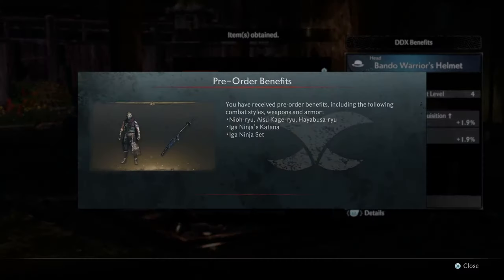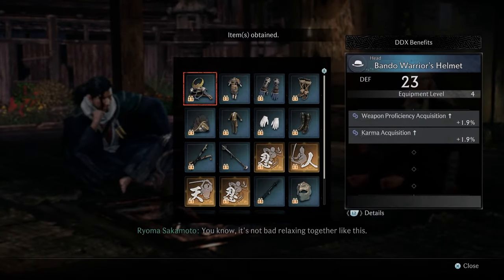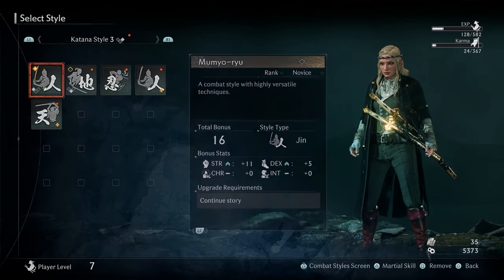Once you get there, you'll get a message showing your pre-order bonus items. When you hit close, you'll get your deluxe edition bonus items if you got that edition. It'll show you all your new bonus items in this window, and here's all the new combat styles for pre-ordering the game.